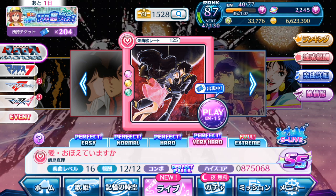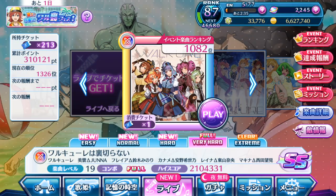That covers recommendations for obtaining tickets. Let's move on to actually using those tickets on the event songs. You need three different team setups: one for luck, one for high score, and one for points. When you first enter the event song, you're asked how many tickets to use — one, two, or four tickets for this live playthrough.